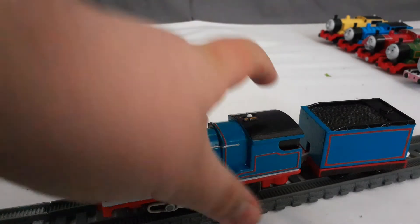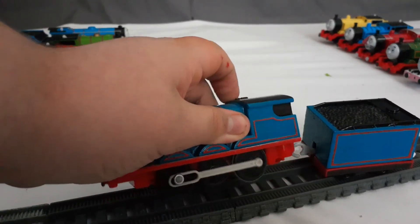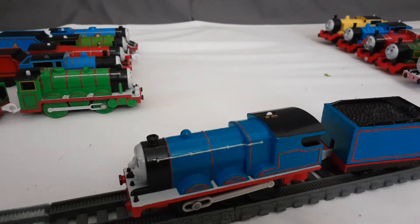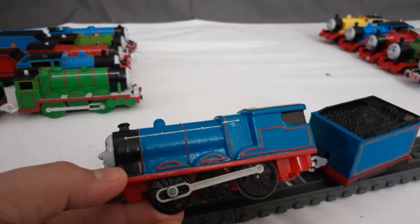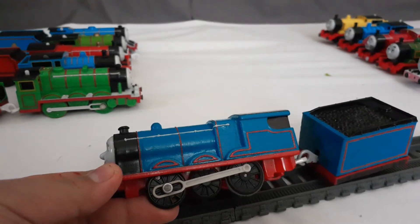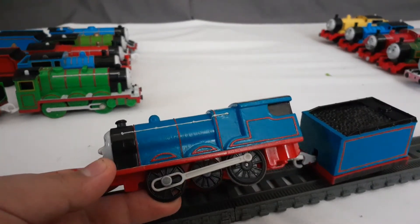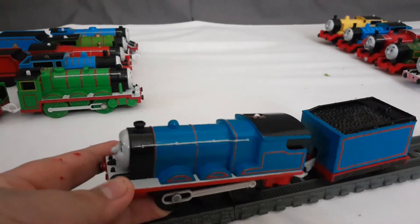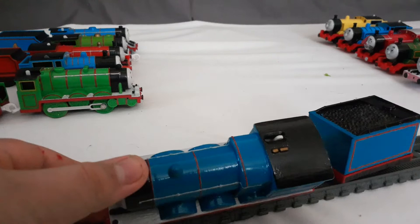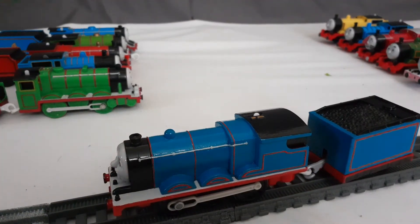But yeah, he runs well though. I painted him completely in turquoise, from the shell all the way to the tender. The wheels are a bit rusted down, if you can see by the light. I then painted his stripes on with some red apple, and pretty much gave him the same detail I gave to James. There is going to be one different thing about him though — I'm going to think of giving him a logo and probably a nameplate.